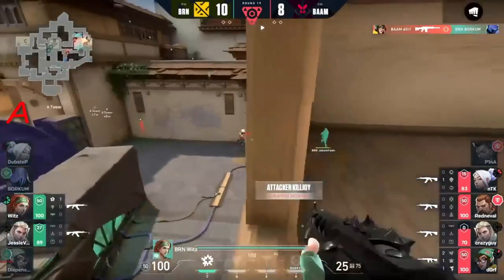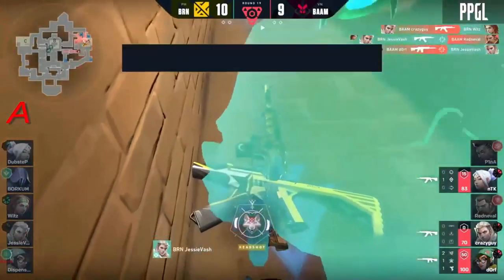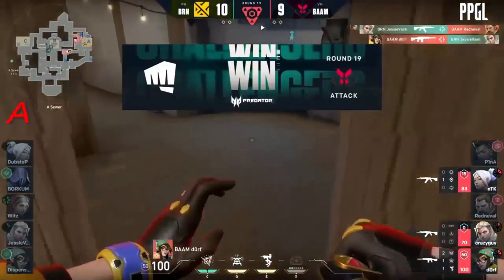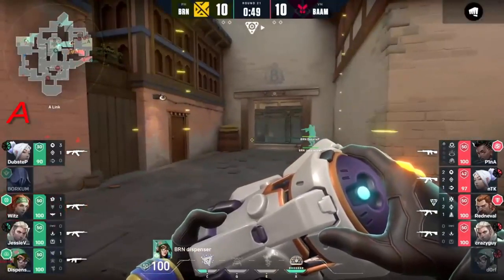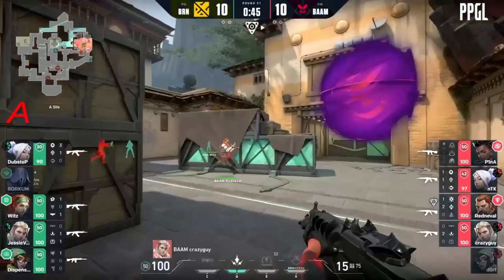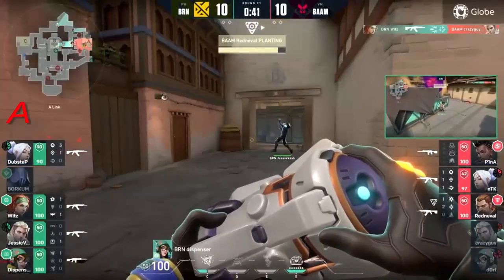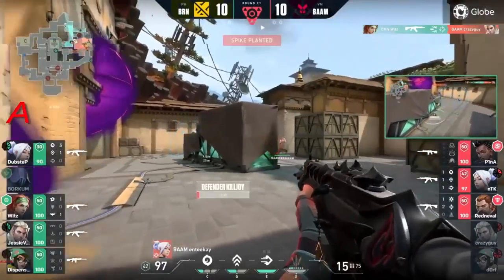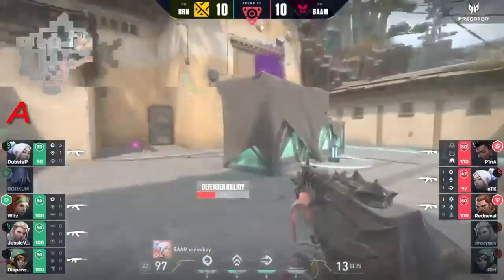This retake is proving impossible to do. Jesse vash finds one but gets swung out. He has ultimate up as well, so it's up to crazy guy to watch out and break it. Look at how dispenser off-angles his ult because he knows there is some form of lineup there.